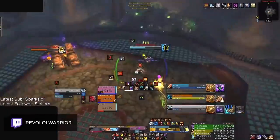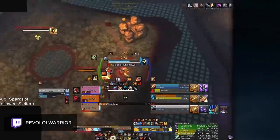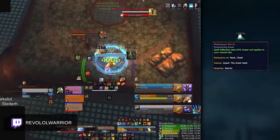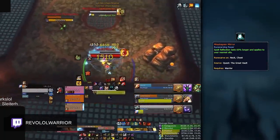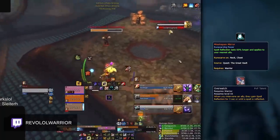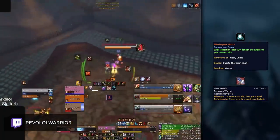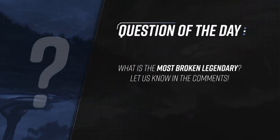But first, we have a question for all of you. What do you think is the most broken legendary so far in Shadowlands? Our pick would be Misshapen Mirror from Warriors. This is by far one of the most frustrating legendaries to play against, especially as a caster. When a warrior plays this along with the Overwatch PvP talent, it can feel impossible to land crowd control on healers without cross-CCing the warrior. But what do you think? Which legendary seems the most broken? Let us know in the comments below.